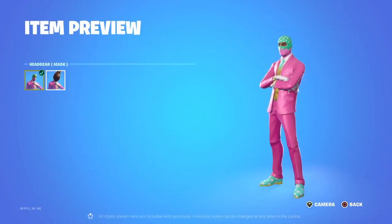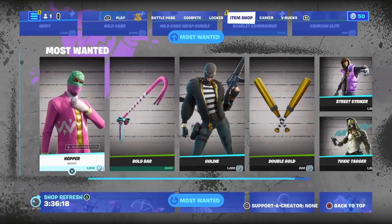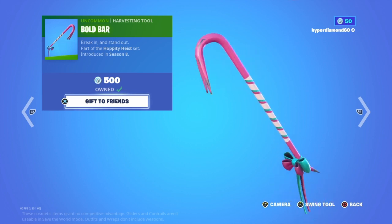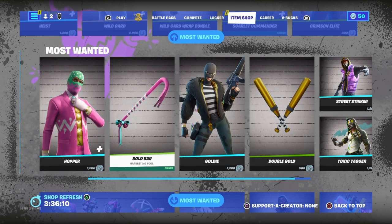Got this skin — this is quite OG, I remember this one, it's for Easter — pretty ugly skin in my opinion. Got the Bald Bar — I think this was a sweat pickaxe. I bought it because I used to be one of the big sweats.